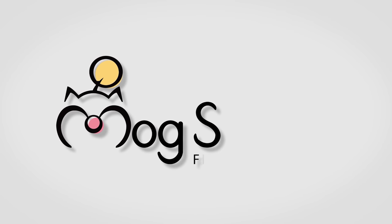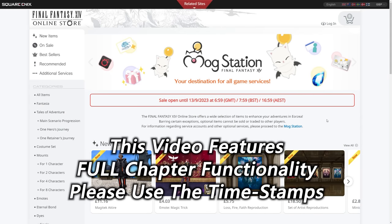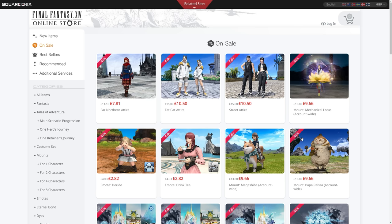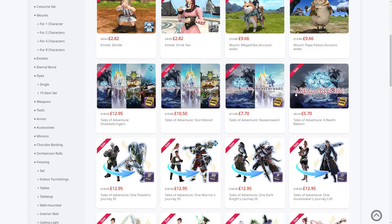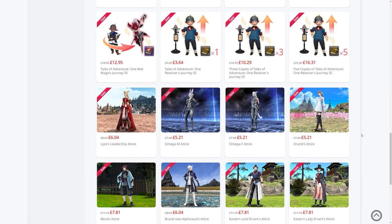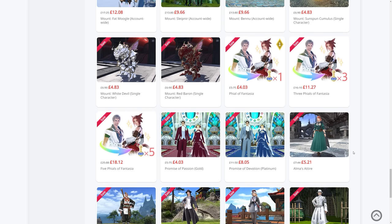Hello and welcome back to another Cash Shop update video for Final Fantasy XIV, today the 17th. We have lots of new items to look at. Included in the new items is a sales section that includes everything you could probably ever want from the game's store. This includes glamour sets, mounts, minions, job boosts, story boosts, and Fantasias if you want to stock up on those.